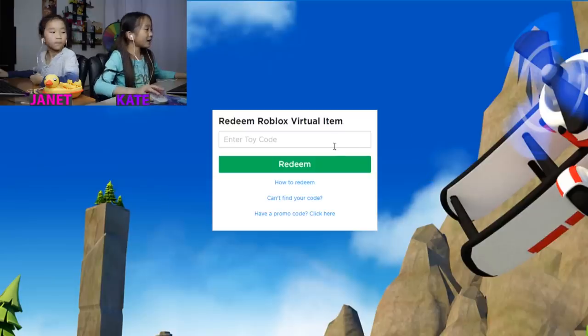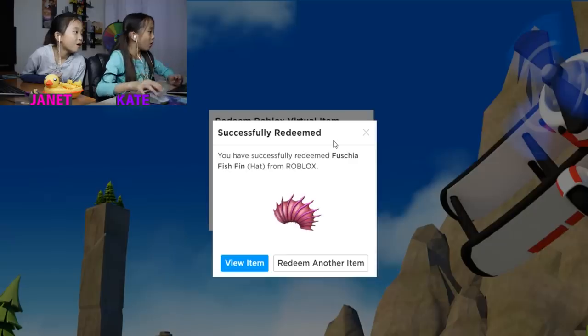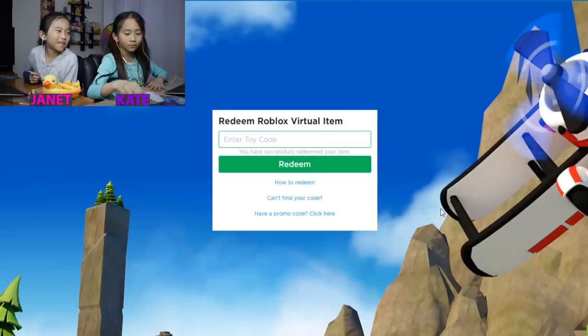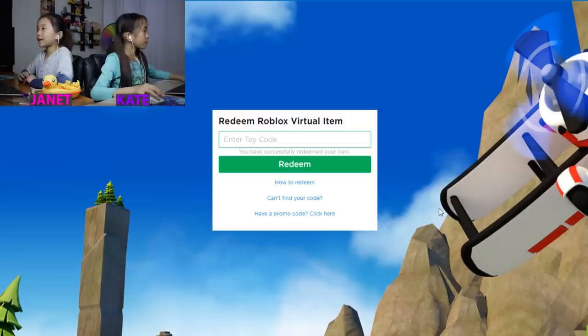Now I'm gonna do mine. Okay, so my code is 3, 4, 5, 4, 3, 3, 4, 5, 6, 2, 8, 1. Oh, that's really long. I got a... Fuchsia fish fin hat! It's a hat. Oh, right here it looks so cool! Hopefully we get our boats inside the Shark Bite game though. But let's go to the game now.